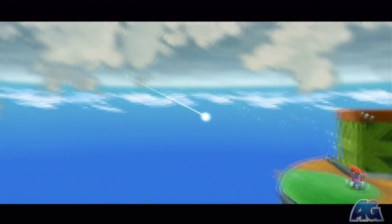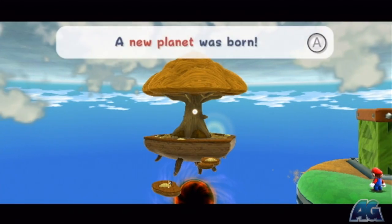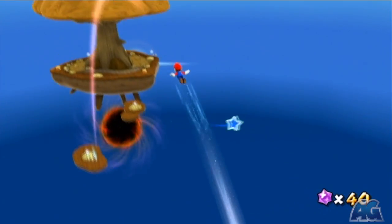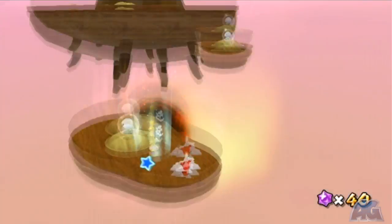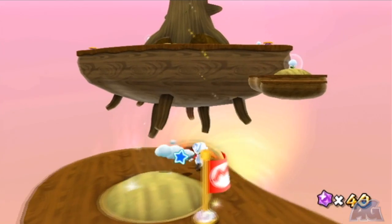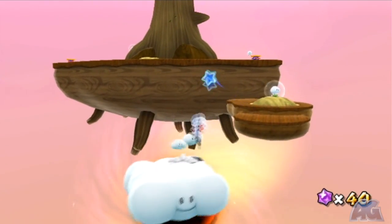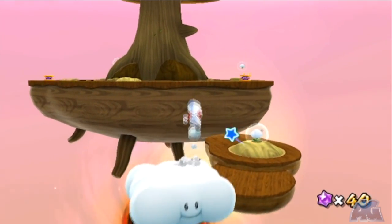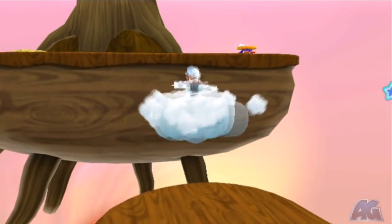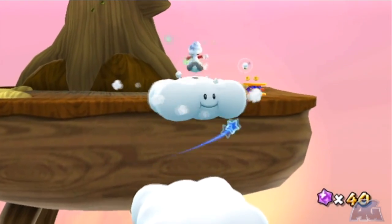And now he'll transform into a large star and a planet that you can use the large star to travel over to. Now this hidden star is kind of the first hidden star that requires you to fight a boss type person. But this boss is fairly easy. We're still using the cloud power-ups, and we're going to be using them to deal with this boss.